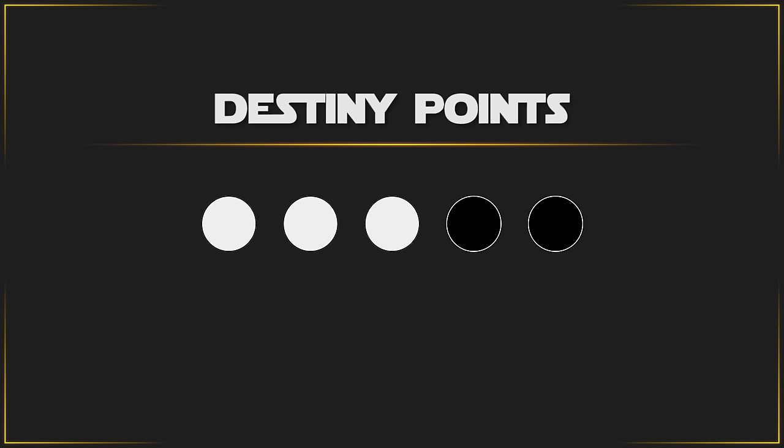Be mindful, though — your GM can also use dark side destiny points to do similar things for your enemies. Every time a light side point is used, it flips over to an available dark side point for the GM. Likewise, anytime the GM uses a dark side point, it becomes a light side point.